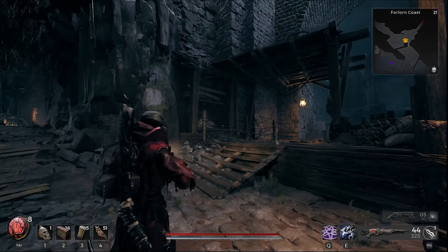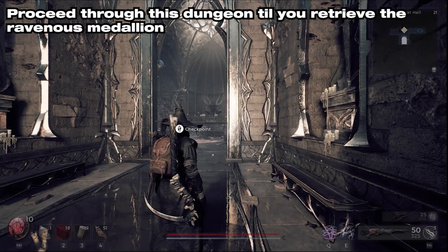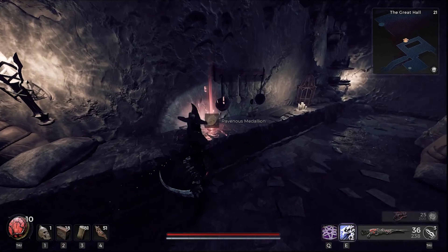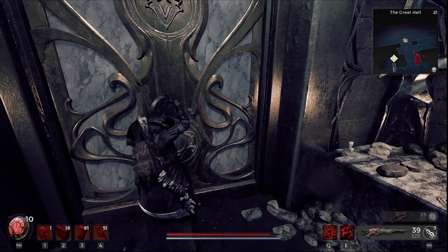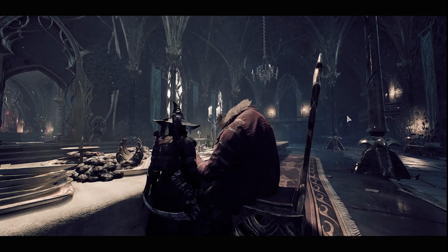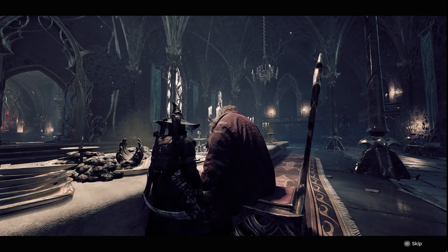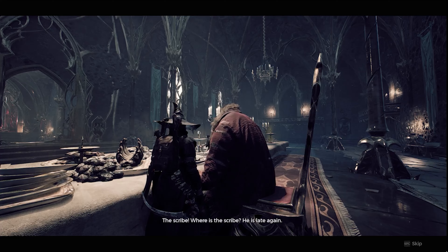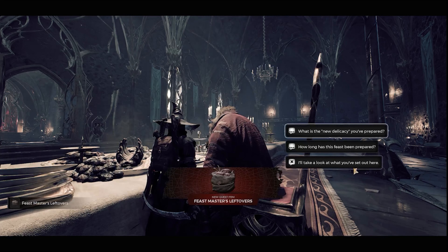Otherwise, you will have to reroll. When you do have the Great Hall, explore and retrieve the Ravenous Medallion on the upper floor. Then head back and open the door to the Feast Room. Talk to the Feast Master and ask him about what happened to the One True King. He will then mention Laywise — let the Feast Master know you know him, and he will give you the leftover for Laywise.